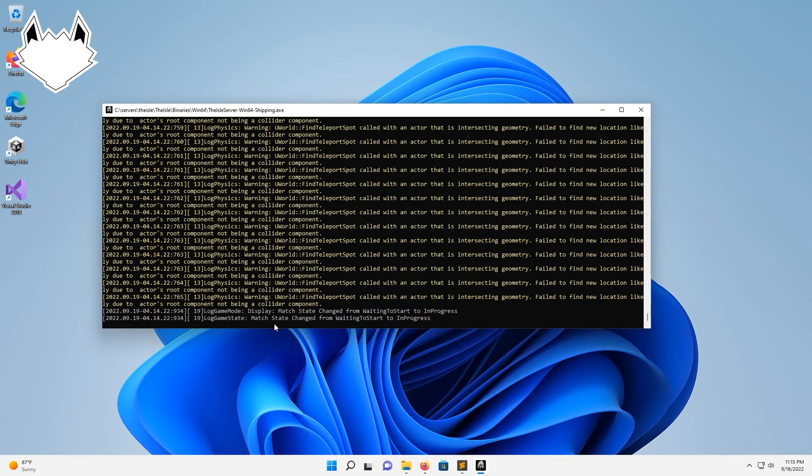Once it says this match state change from waiting to start to in progress, once you see that, that means the server is up and ready to go. You can go ahead and launch the game, log into it, and just search for whatever name you gave it. And that's it.